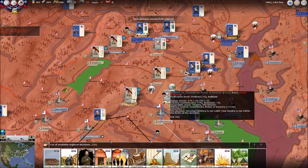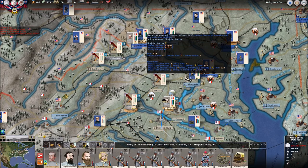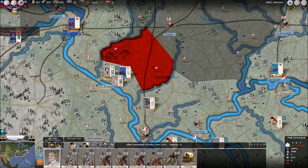Alright, you know what, we'll try this because I want to make sure that we do have as much as we need. As you can see right now, Beauregard is going to be attacking into Harper's Ferry. This is going to be a truly epic battle — not so epic if we lose, of course, but epic nonetheless.